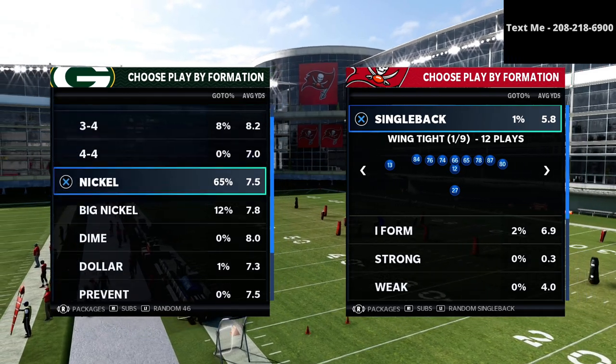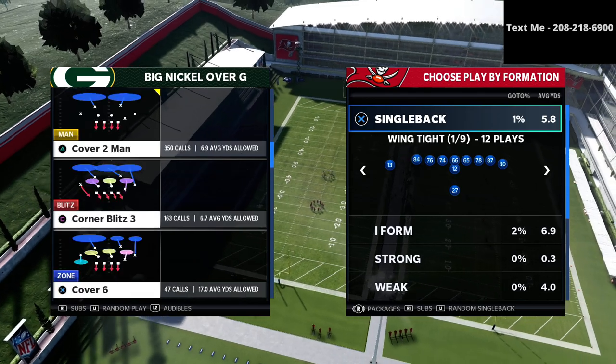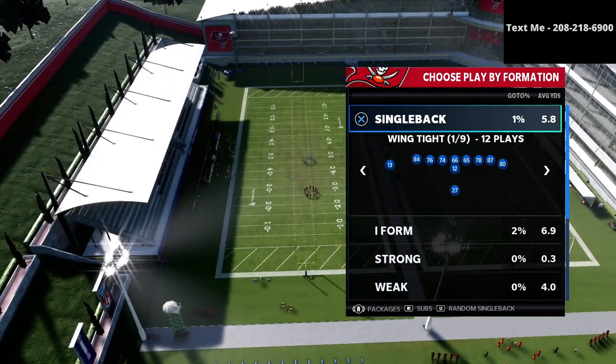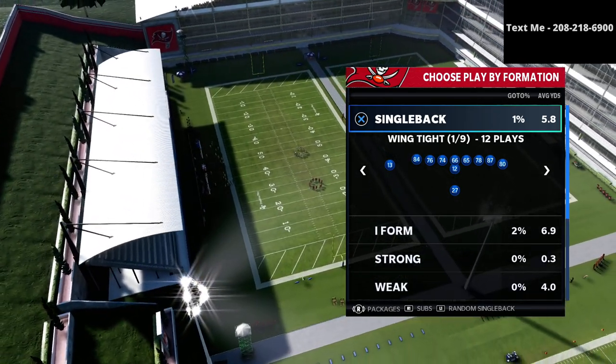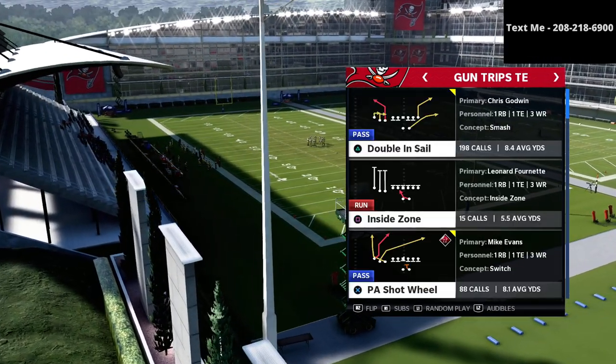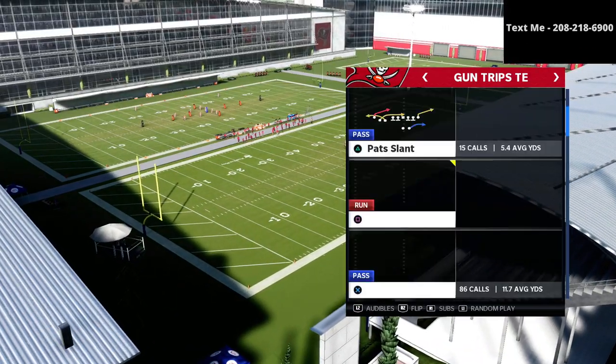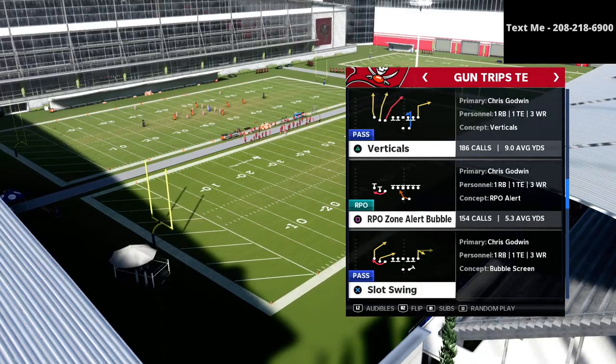Out of the big nickel over G is a very specific way to run this defense. I want to talk to you about it from big nickel over G. I think it's the better of the many ways to run cover 2 just because of where it kind of starts on the field. The play we're going to be using to attack this from our trips tight end is verticals.